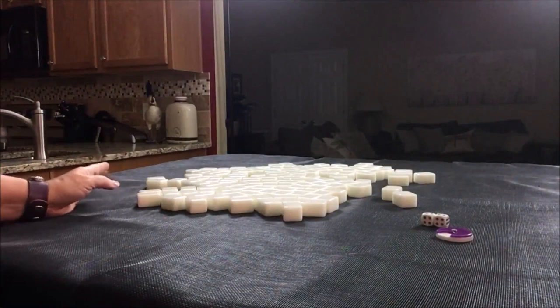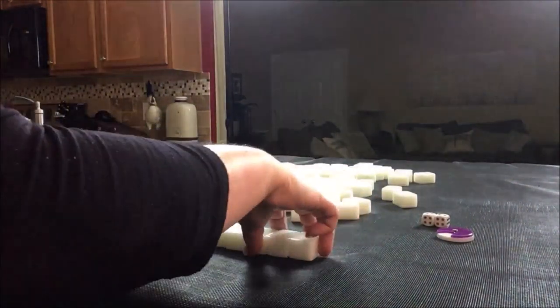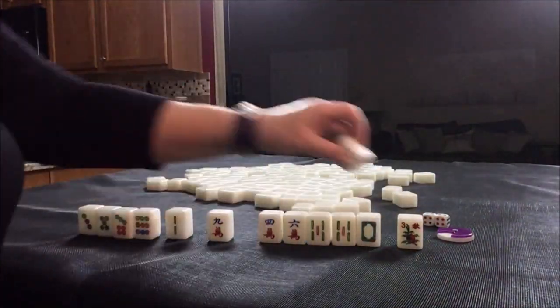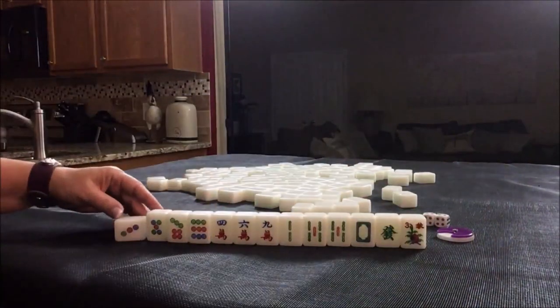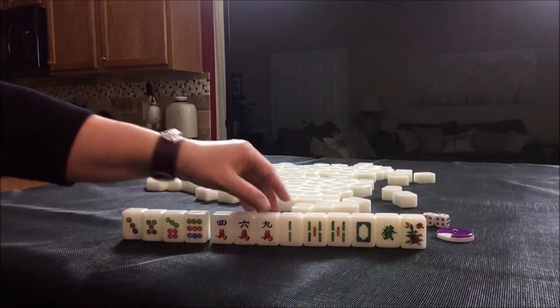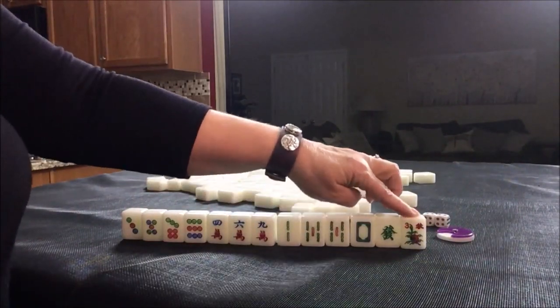For the player in the north seat, they get 13 tiles. So this is what a drawn hand might look like: four dots, three cracks, three bams, a couple of honors, and a flower.